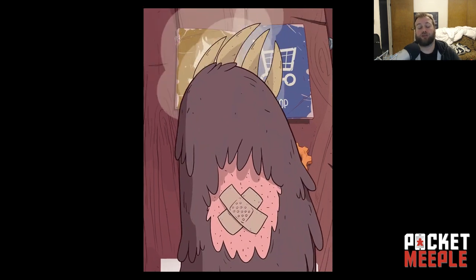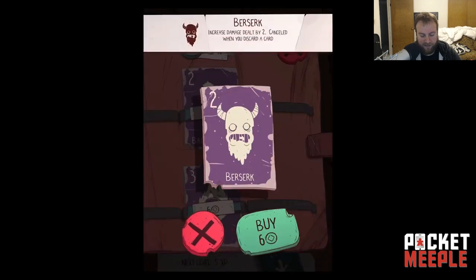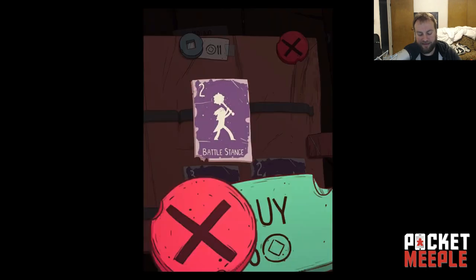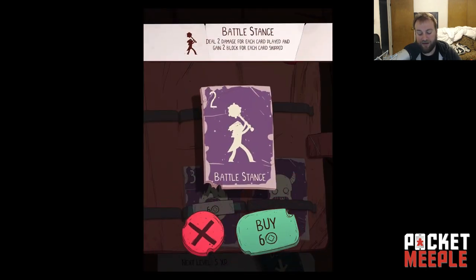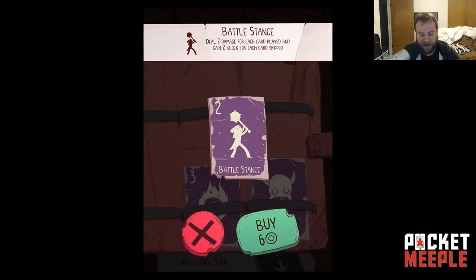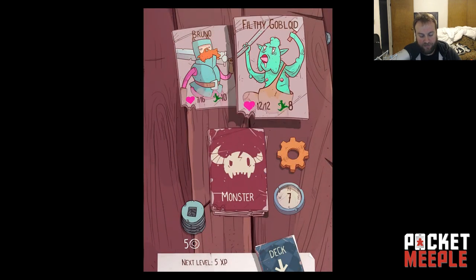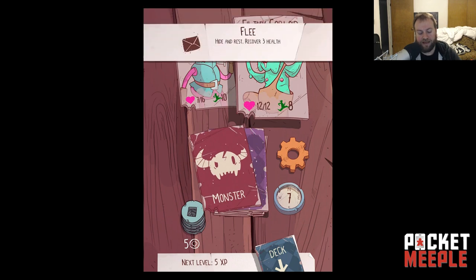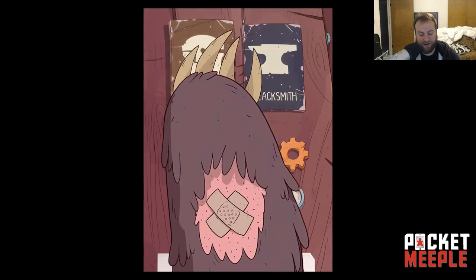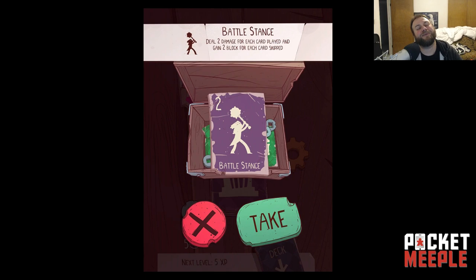Nah, let's go shopping. Okay, these all cost six but they're not that great. There's one that increases damage dealt by two until you discard a card, one that deals two damage for each card played, and one that gains two block for each card skipped. I'll take Battle Stance — that's a pretty neat card. What I'm gonna do now is hide and flee from that next monster to recover some health. I still don't have enough for the blacksmith, so let's do treasure again.